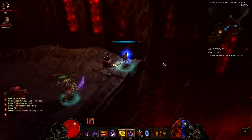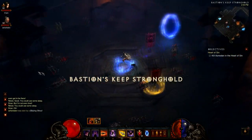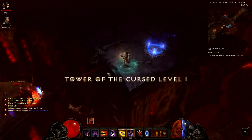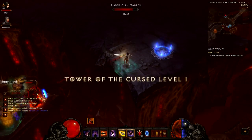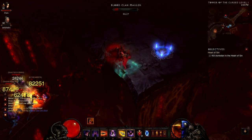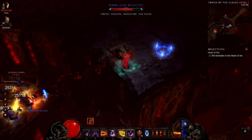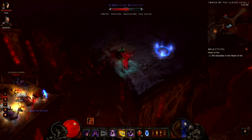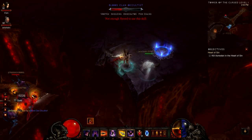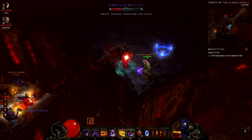The gist of it is that you want to lure a pack of elites or a champion mob into a spot that can be reached by ranged characters across a ledge. Right now we are in Tower of the Cursed level 1, which is an ideal spot for this method. We just lured this mob of champions over to that little spot. They cannot attack us or hit us or do anything, and they can easily be downed by a ranged character class, ideally a demon hunter with high DPS.